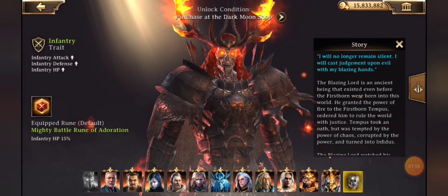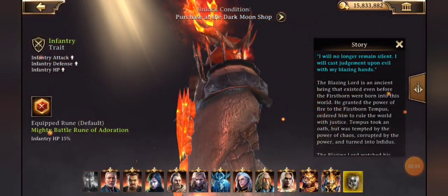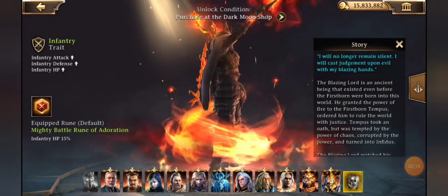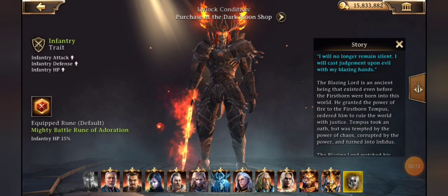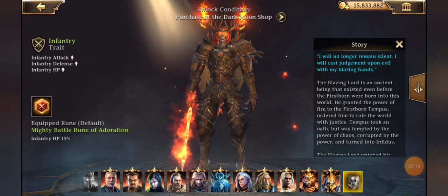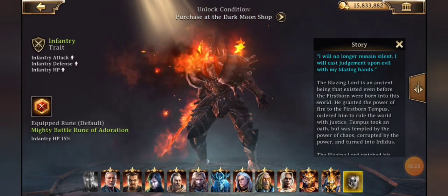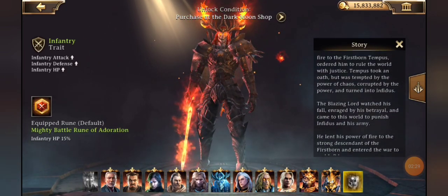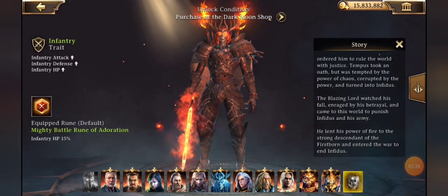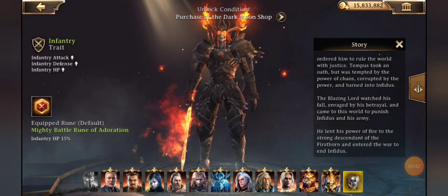His storyline is pretty sweet — he says 'I will no longer remain silent, I will cast judgment upon evil with my blazing hands.' And his hands aren't the only thing that are blazing; check out his sword, his antlers, his cape — he is really cool looking. The Blazing Lord is an ancient being that existed before the firstborn were born. He granted the power of fire to the firstborn, and Tempest ordered him to rule the world with justice, but Tempest was tempted by the power of chaos, corrupted, and turned into Infidus.